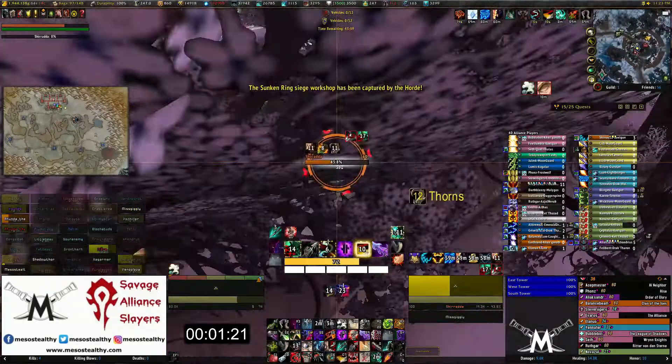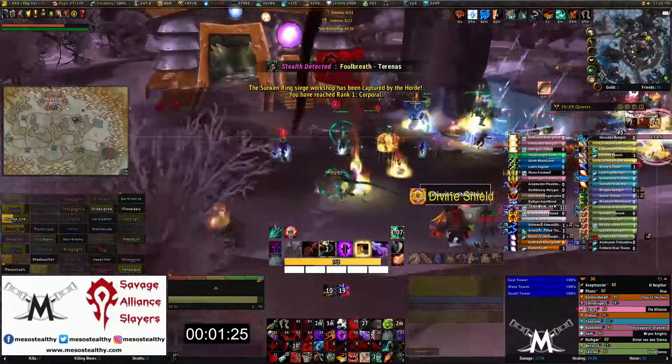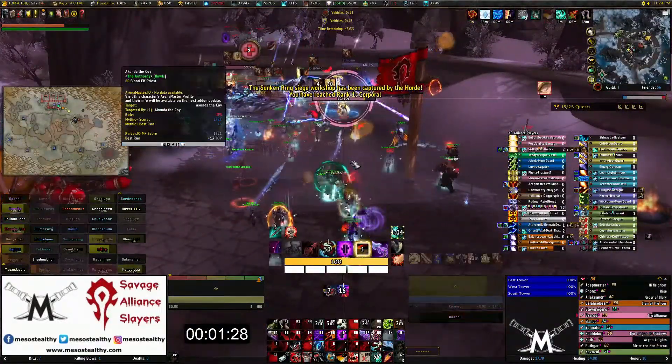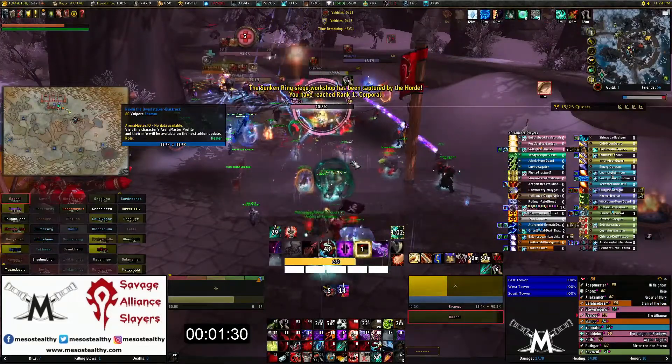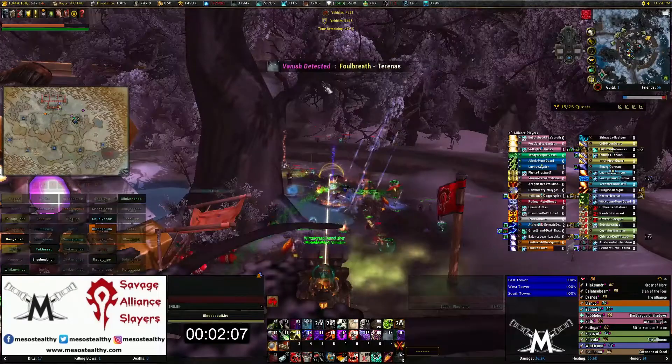Let's try and kill this druid that's way overextended in the back here. Trinket that, finish him off there. Paladin's bubbled there. Don't need to do anything about that. Now the Paladin can go down. He's going to try and run away. Nope, freedom didn't save you there.